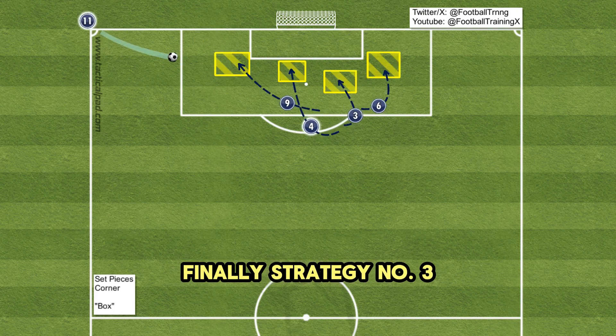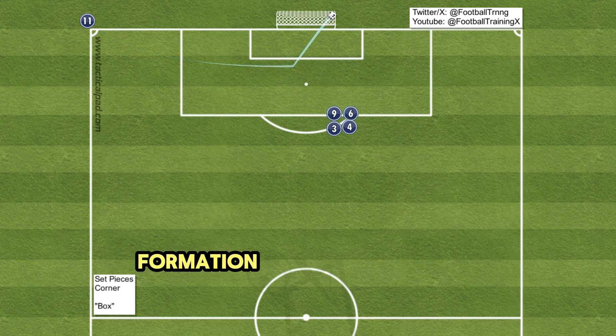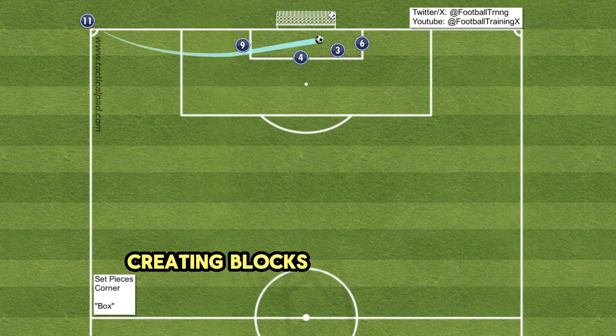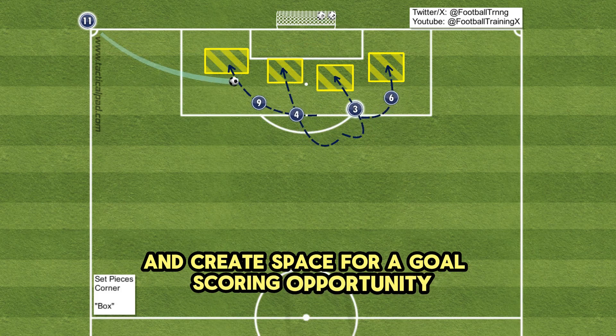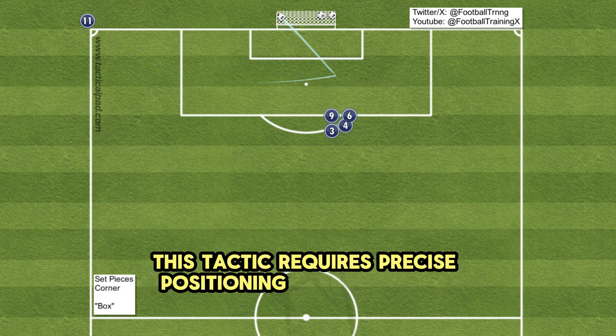Strategy number three: box. Four players utilize a box formation at the edge of the penalty box, creating blocks and screens to confuse the defense and create space for a goalscoring opportunity. This tactic requires precise positioning and teamwork.